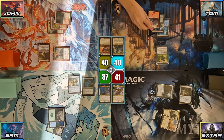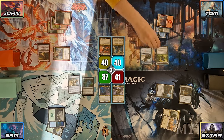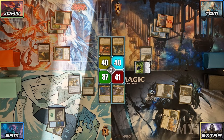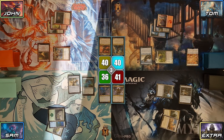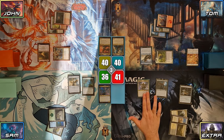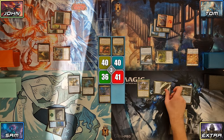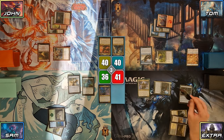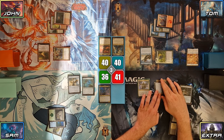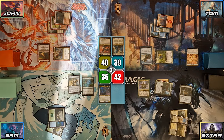On his turn, Tom plays a Mountain, followed by Malcolm, King-Eyed Navigator. He swings Dead Eye Tracker at Sam, and on combat damage Malcolm triggers, making a treasure. Tom then passes to Extra. Extra plays a Tainted Field for turn, then casts his commander Clavaleno, First of the Blessed. He attacks Tom with Vampire of the Dire Moon, and Clavaleno triggers with Extra choosing the attacking Vampire for the effect. Extra then passes the turn to Sam.